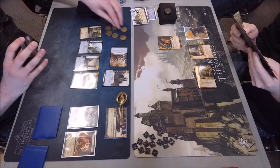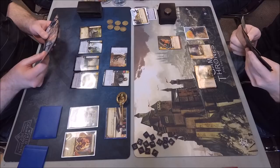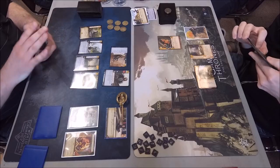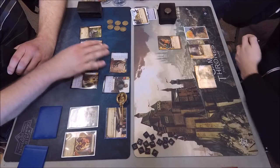It looks like he made me first player, and I used the Lord's Port Shipwright as my first action to kneel down his Dornish Fiefdoms — don't want him getting that two extra gold from it. I'll get a Sea Tower for myself as my limited. I have a Nightmares in hand that would be something useful against Arion, to pin her in play and kill her with Valor.